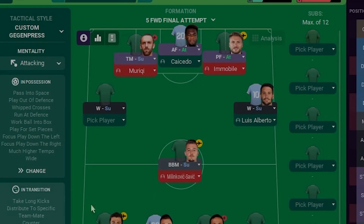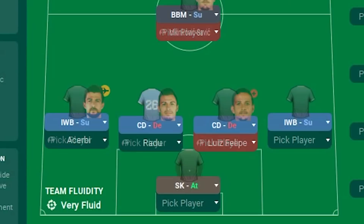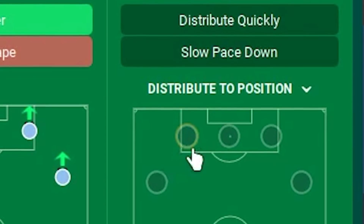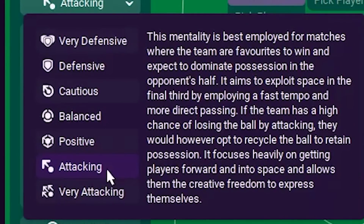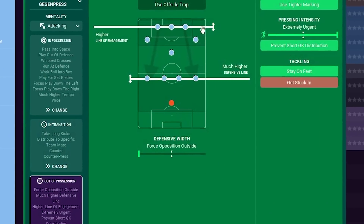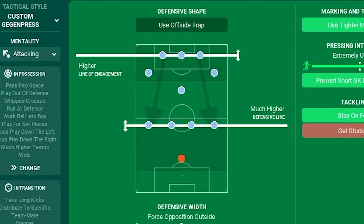He's got eight different jobs to do while everybody else is just kind of standing around. Some minor tweaks to the tactic: a flat back four this time, still using inverted wingbacks to help the box-to-box midfielder. Wide players set to wingers again, and we move the target man to the left to aim goal kicks towards him. Back to an attacking mentality, dropping the passing directness halfway with a much higher tempo. Still gegenpressing with a higher attacking line of engagement and a much higher defensive line, forcing the opposition out wide again.